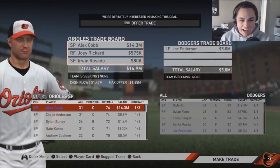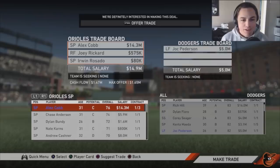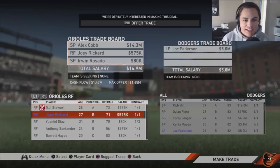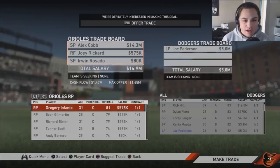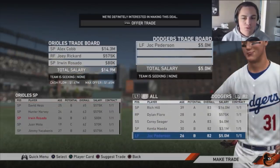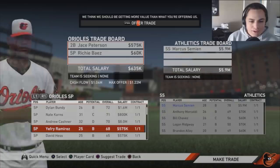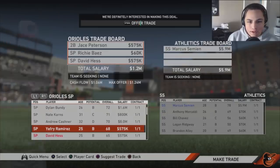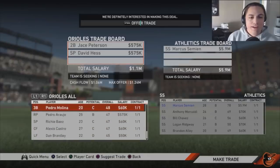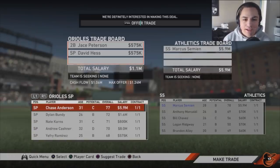The next trade: I didn't realize Alex Cobb had such a big contract — 14 million over the next three years. He's definitely out the door. It hurts our pitching a lot since he's our highest-rated pitcher, but that's okay. We're also trading Joey Reichard and Erwin Rosado, one of our better pitching prospects, to the Dodgers for Joc Pederson — left field, 26 years old, 82 overall. It opens up some salary and gives us a new outfielder.